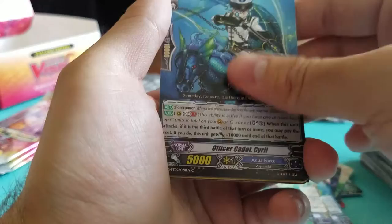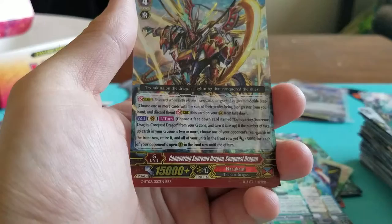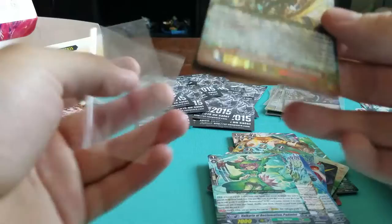Officer Cadet. Vegetable Avatar. Miss Geyser. Cardenia Musketeer. And — oh! Triple R! Conquering Supreme Dragon Conquest Dragon, Narukami. Nice. Very pretty, very cool art, I will have to say.